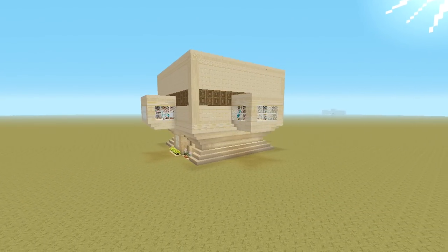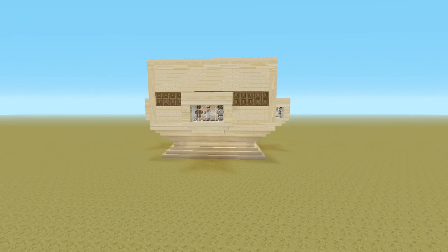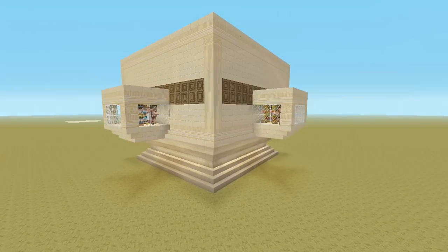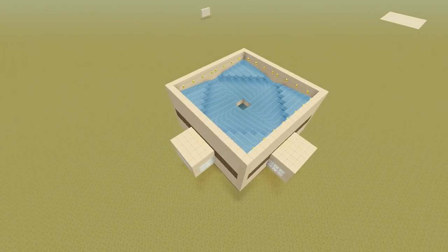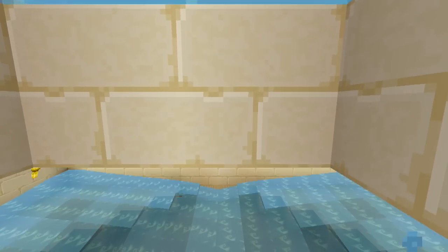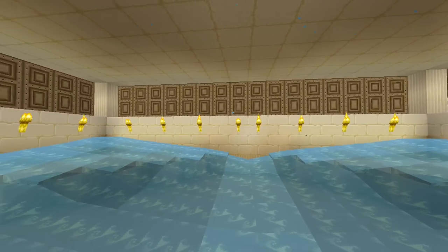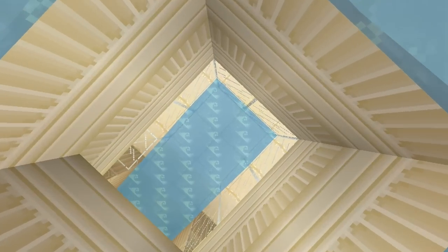Hey everyone, this is Ken and today we're going to be doing a tutorial on an iron golem farm. I've actually made this slightly different and added a ton of cool features. I want to make this unique and add a lot more detail than the typical ones I normally see online. The general design is basically a box with a long tube going straight down to the ground, but I wanted to create this more as a decorative piece while still having the same functionality. I wanted this to work but also look nice — the best of both worlds.